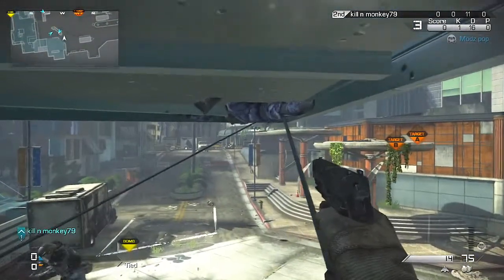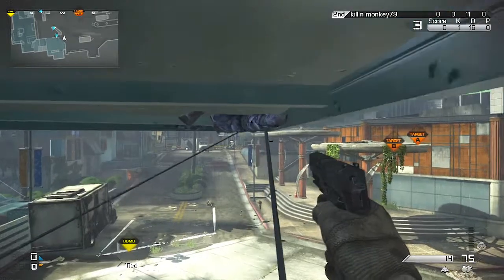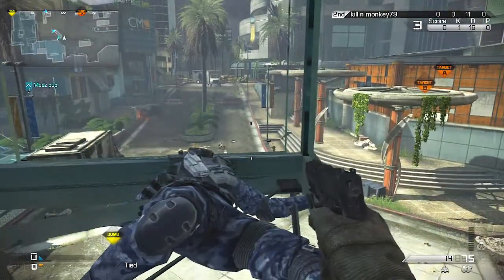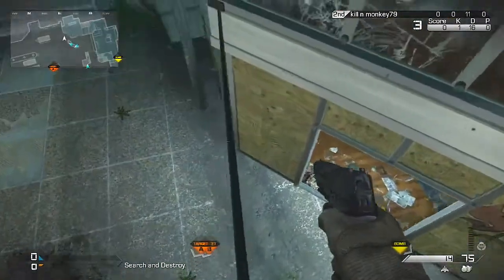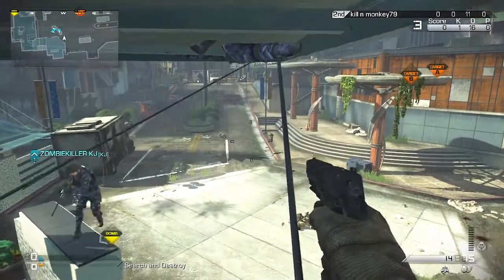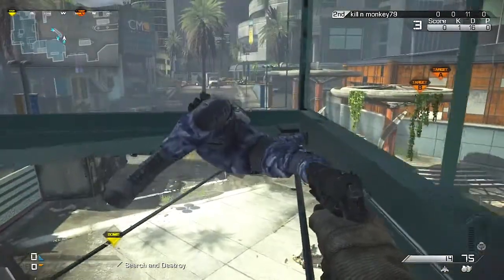Now you're going to go up — don't crouch, just walk all the way up. Stay a little bit to the left; if you go right against the wall you'll get stuck or won't be able to do it. I got stuck the first time so I had to crawl back down and do it again, but not a big deal — you guys just get a second view of how to do it.